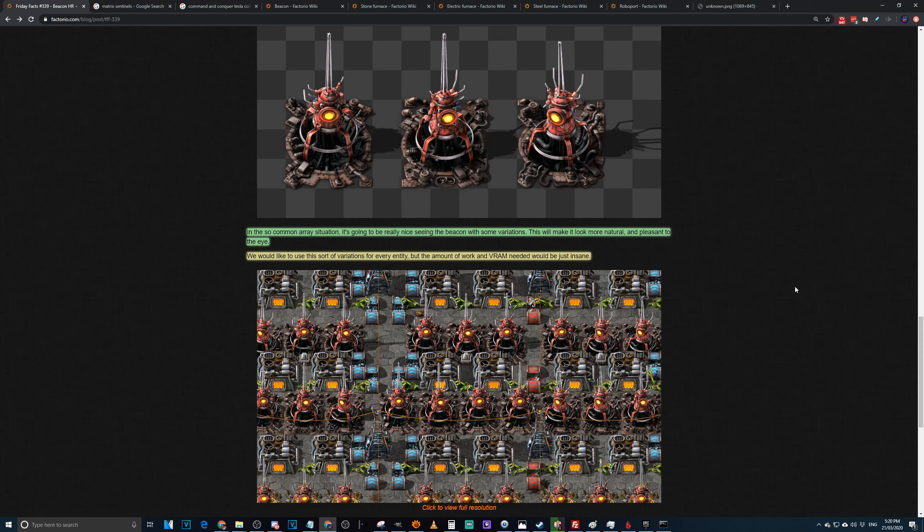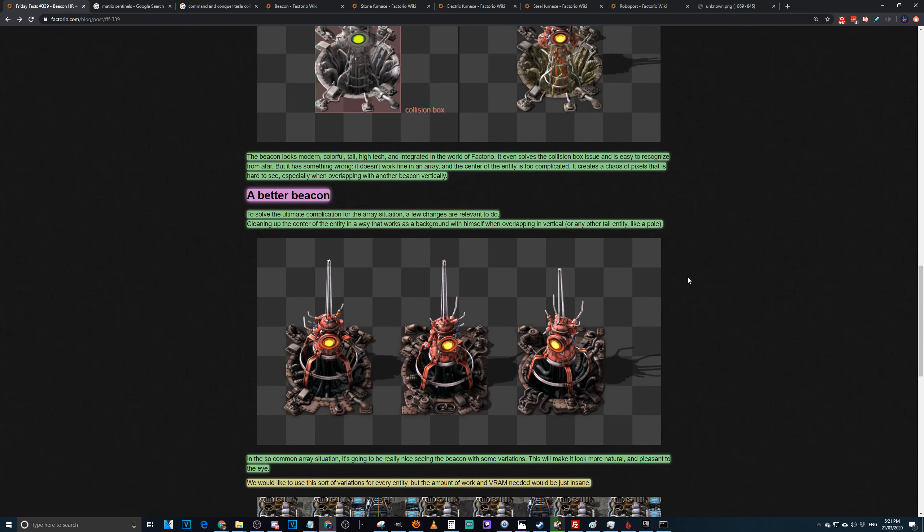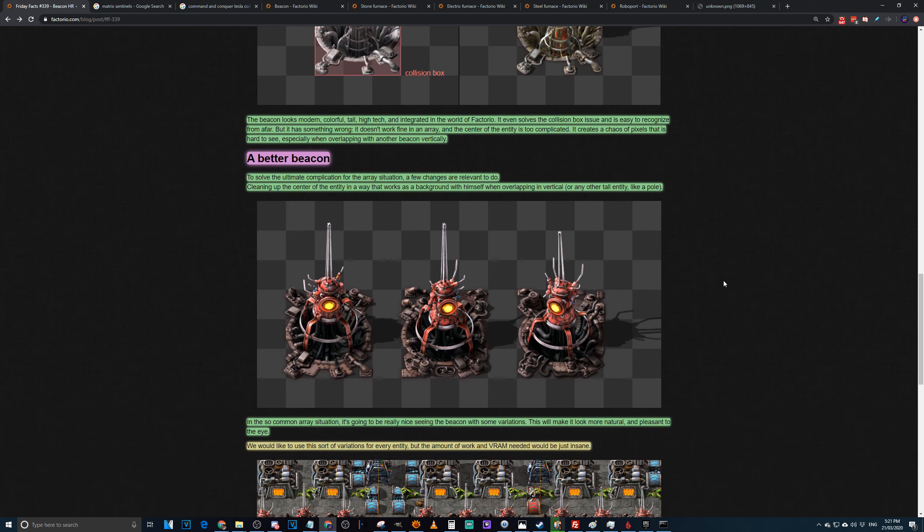A red inserter does technically go faster than a yellow inserter — it's about halfway between yellow and blue. It used to be that the fastest way to load a train was two banks of red long-handed inserters from two rows of chests, but that was changed with stack inserters. Could you go back to the rusted metal, wound copper cable color look of the original beacons for the new design? Is there a better color choice for these beacons?